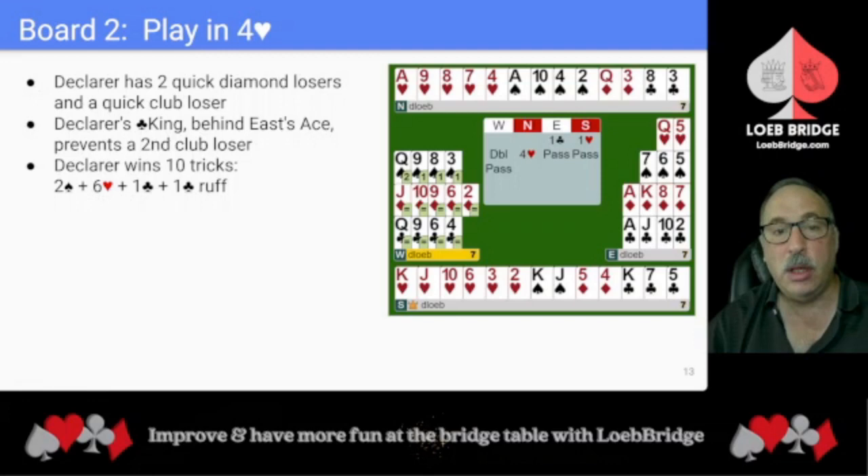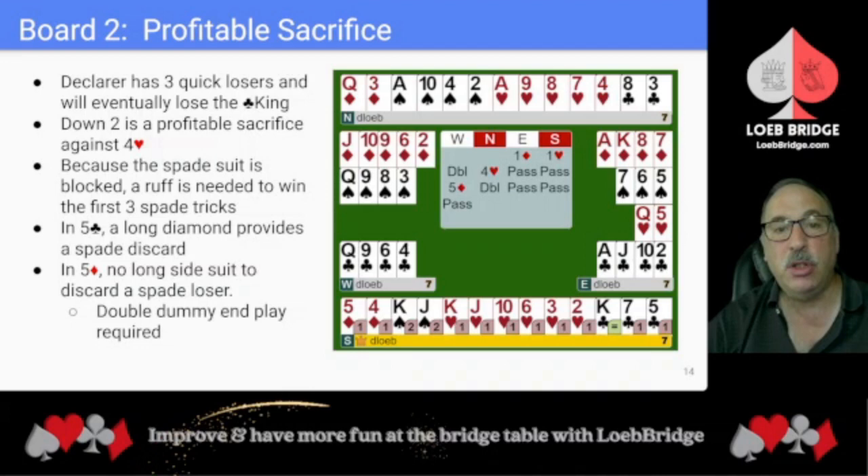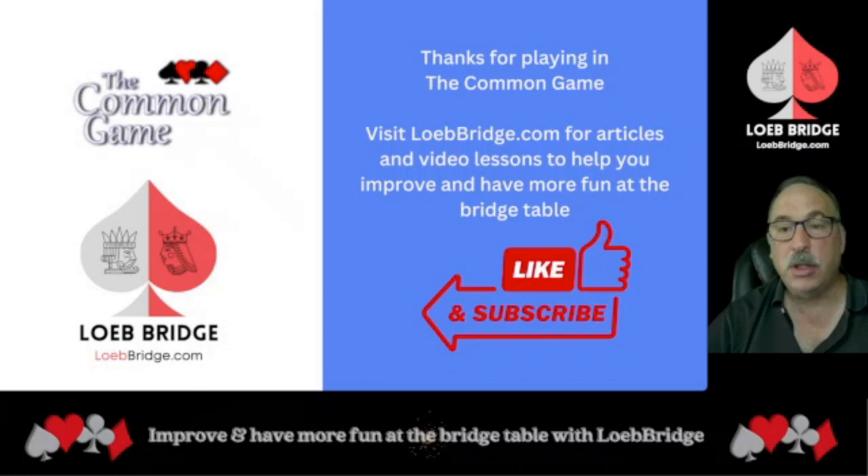Playing four hearts, declarer has two quick diamond losers and a quick club loser. Declarer's club king is behind East's ace — that prevents a second club loser. Declarer wins 10 tricks: two spades, six hearts, one club, and one club ruff. At tables where East-West sacrifice, declarer has three quick losers and will eventually lose the club king which is offside. Down two is a profitable sacrifice against four hearts, but it might not be so easy for North-South to achieve down two, especially against a club contract. Because the spade suit is blocked, a ruff is needed to win the first three spade tricks. If North-South don't navigate the ruff in a five-club contract, the long diamond suit will provide a spade discard and declarer can escape to down one.